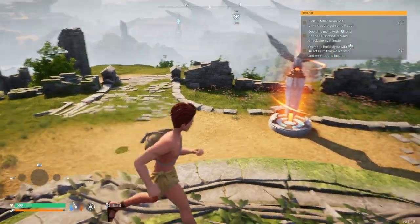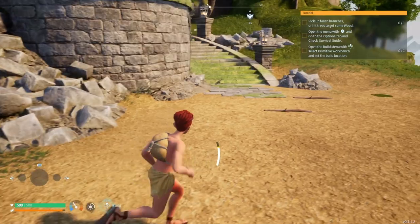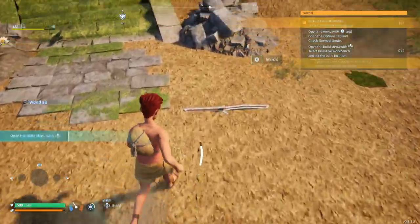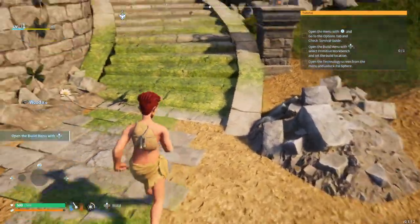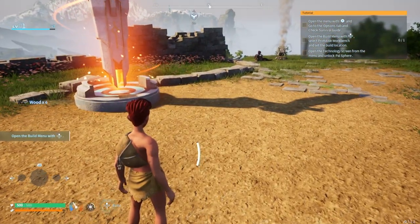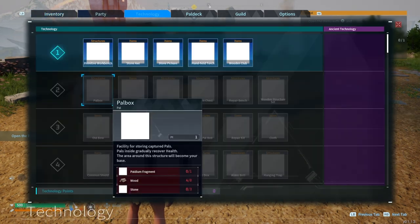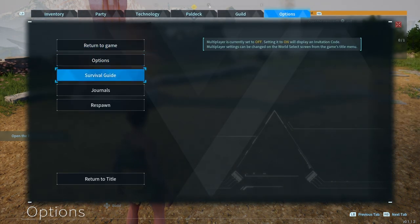We need to find a fallen branch. Let's just go run around here - I don't know where we're going to find one. Oh, here we go, right here! Okay, we've done that. Now they've opened the menu - go to the options tab and check the survival guide.